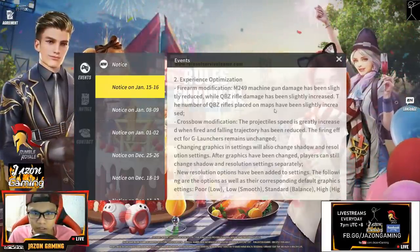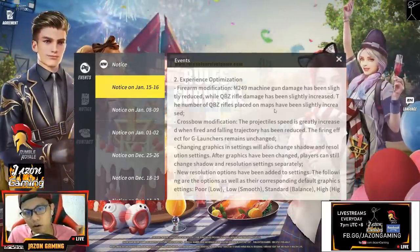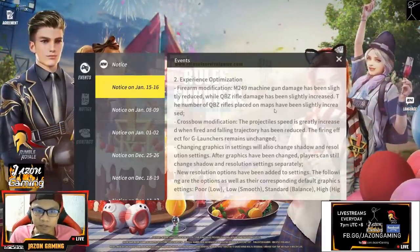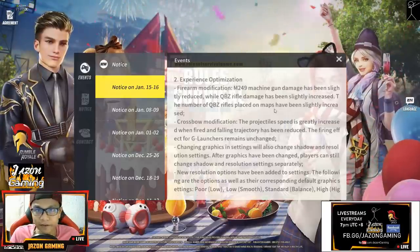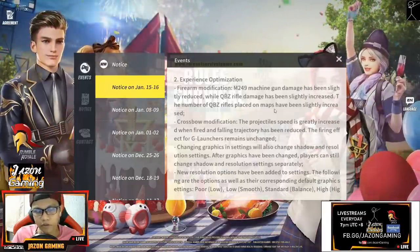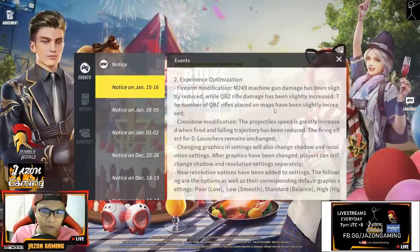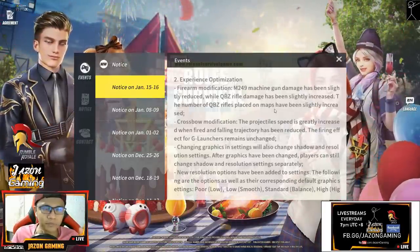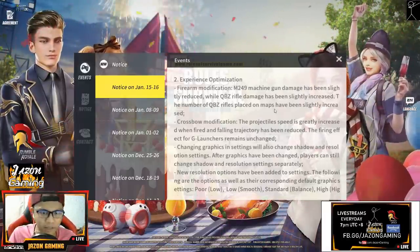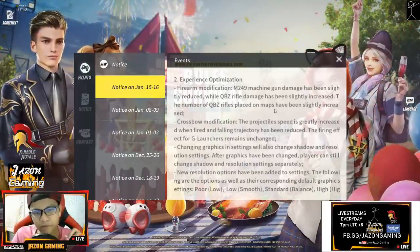Crossbow modification - this is what I like about this update because the crossbows right now are pretty much improved. The projectile speed is greatly increased when fired, so if you shoot at an enemy the travel time of the arrow would be faster. The falling trajectory has also been reduced, so the arrow drop would be reduced. That's basically increasing the accuracy you would have with crossbows, which is great - a great move for NetEase.